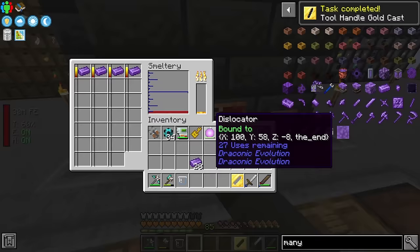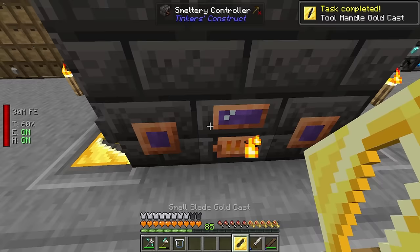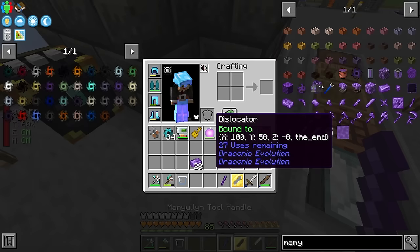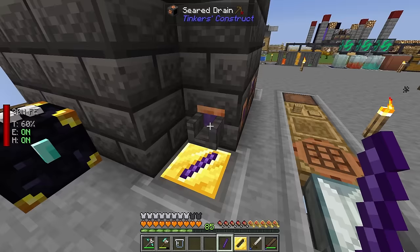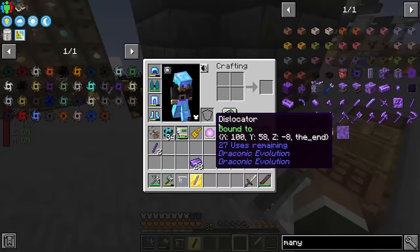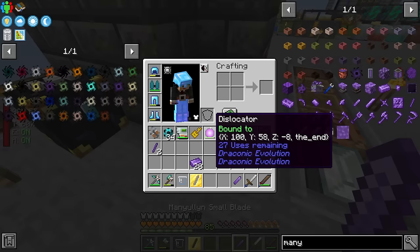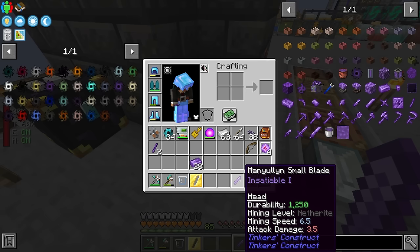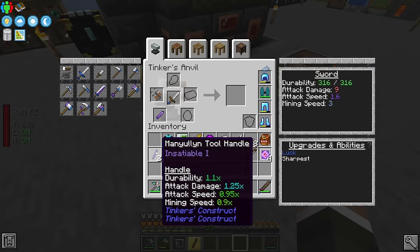From there it's simple - pull out two manyullyn tool handles. They do have slightly lower attack speed and mining speed, but we get a 25% increase in damage which is worth the trade-off. The manyullyn sword blade has a base attack damage of 3.5 versus the iron blade's 2.0, so we get quite a big bump over our basic iron sword.